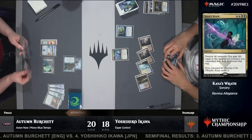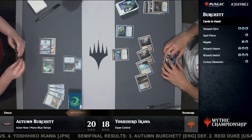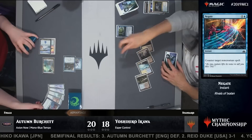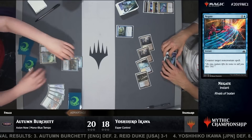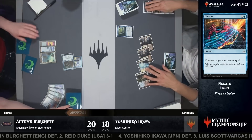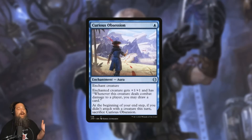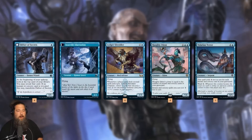Now in Dominaria United Standard, that play style is back thanks to Combat Research, which is essentially a Curious Obsession. We don't get the creature pumping, unfortunately, but we don't have to sacrifice it if we don't attack. Either way, we get to play a cheap creature, stick this on it, and generate a ton of card advantage. We've got some sweet, cheap creatures to stick it on.